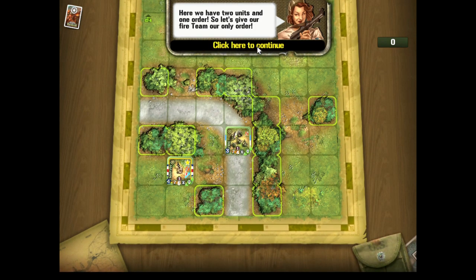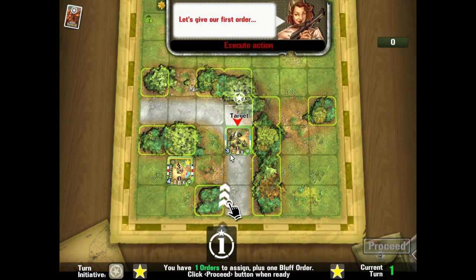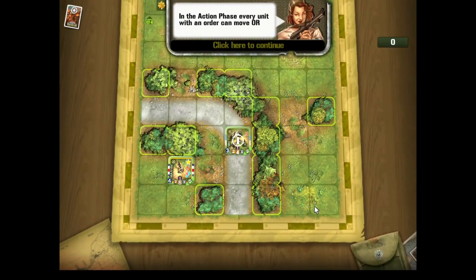We have two units and one fire order, so we're going to assign that first order to this unit here. You always have a bluff order as well, but we're not going to bother with it in this scenario. Against the AI it doesn't mean anything, but it gives you an extra blank order to create fog of war so other players don't know what orders you've given. Each order is given a number — one, two, three, four, five — and that's how they are resolved.